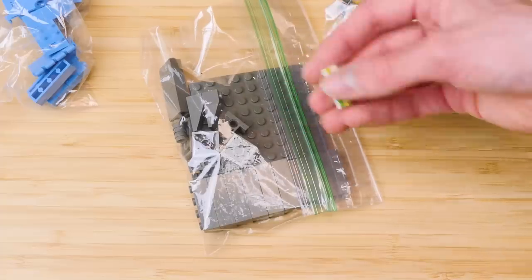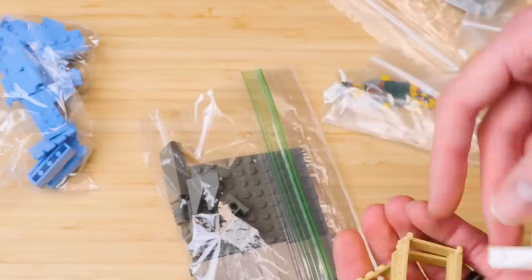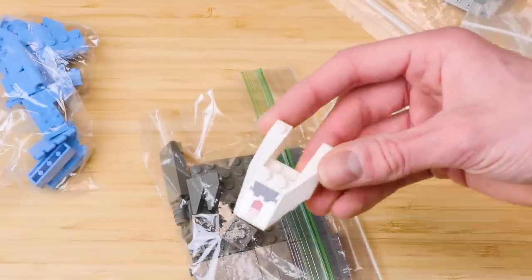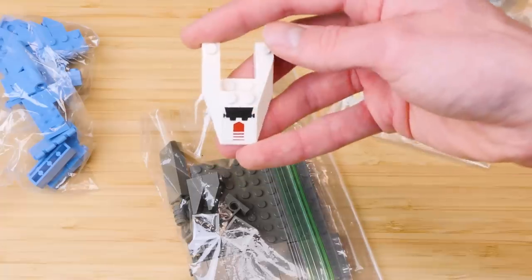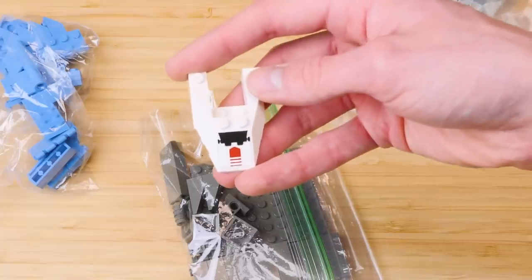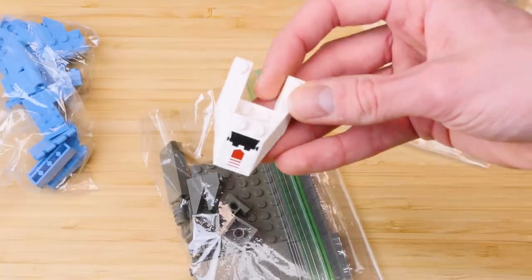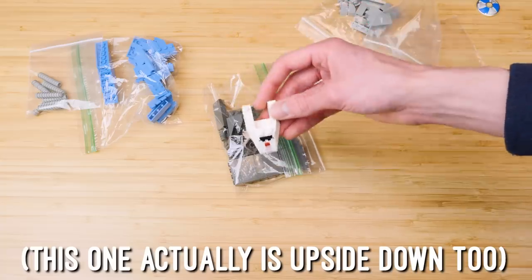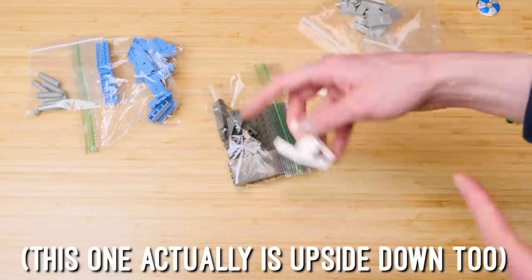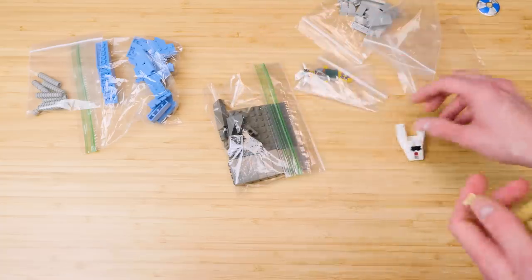Oh, hey — a loose iron golem arm. Sand purple, you know the drill. This was a sticker — not a sticker I was missing, but a sticker that I had misplaced. I have a version of this with the sticker upside down, which is kind of funny. So this one is right side up. Either way, I have one of each. I just needed one to be right for that video, because having them in opposite directions for the feet just looked bizarre.